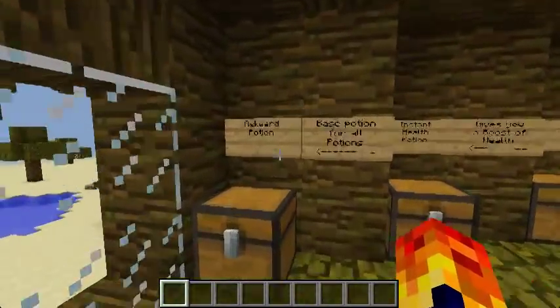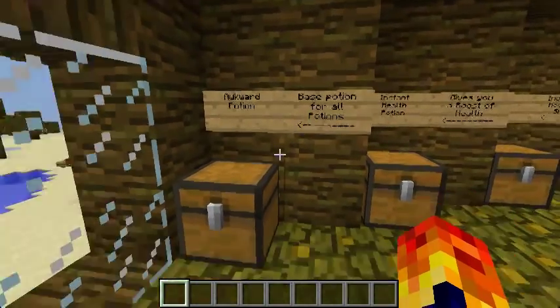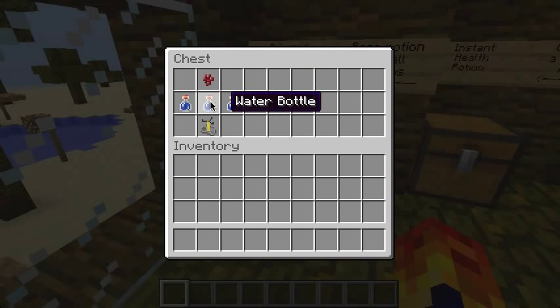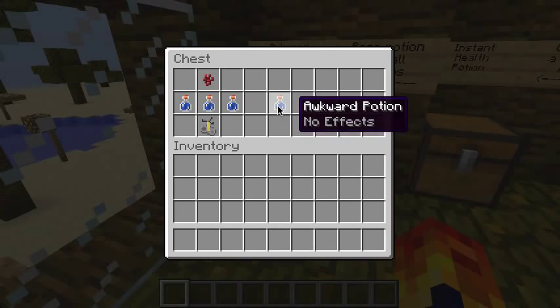The first thing you want to do is make an awkward potion — this is the base potion for all potions. You need nether wart, which is found in the nether fortresses. It's pretty valuable and you can make a farm with them. If you put nether wart with water bottles in a brewing stand, it will make an awkward potion.